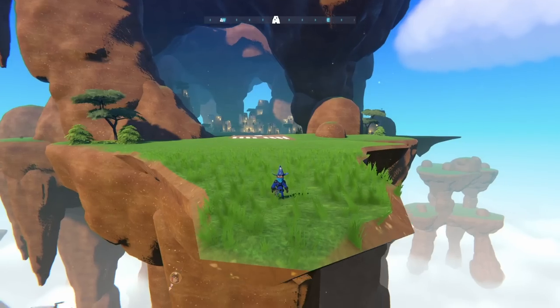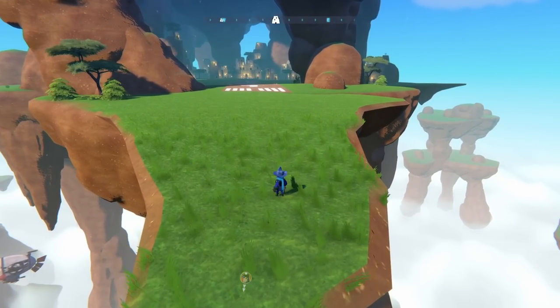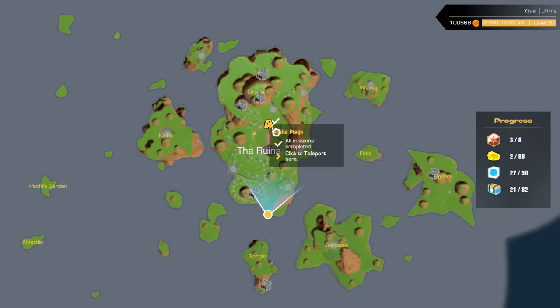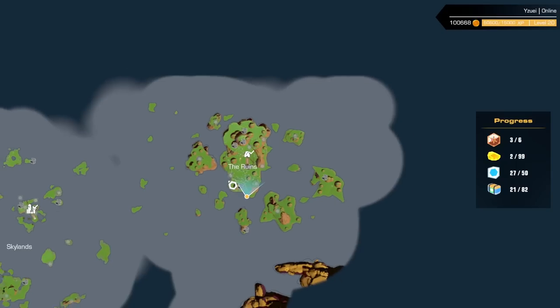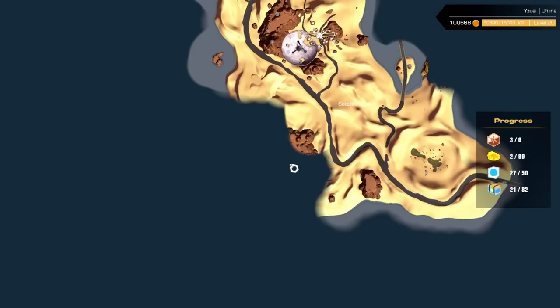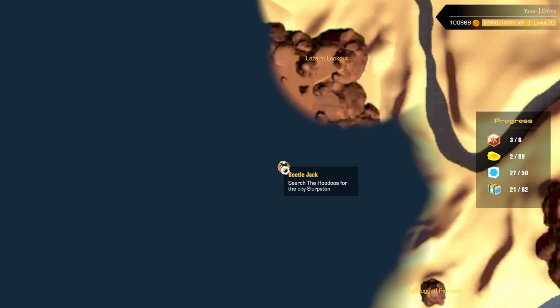Before I do, guys, I just want to mention that I believe everything in this area has been collected. If we look on the map here, it's showing me a tick for all of the missions, and I've gone around and checked everywhere and I don't think I've missed a single power core. So we're able to move on to this location down here, to the next town, to meet Beetle Jack.